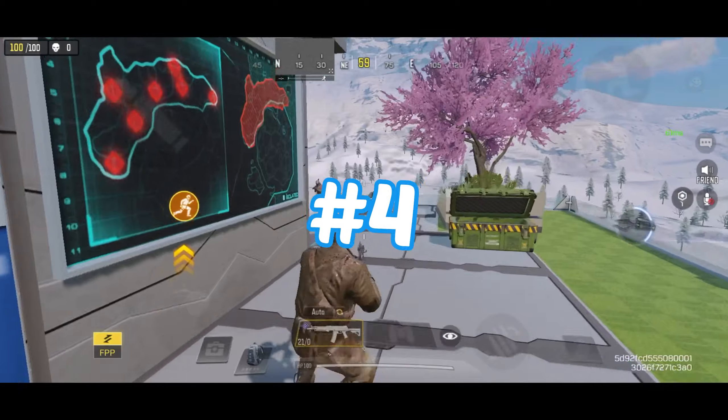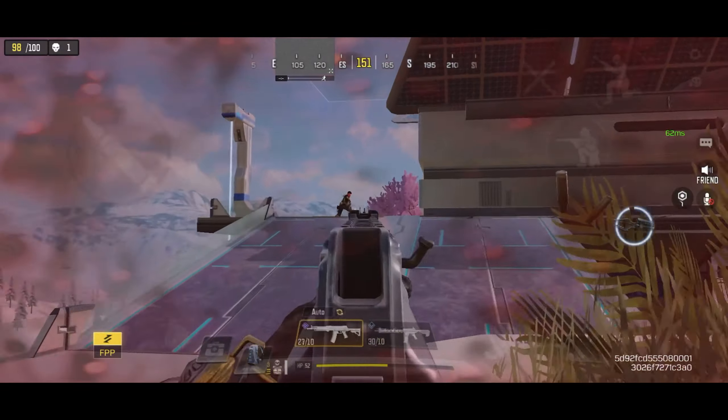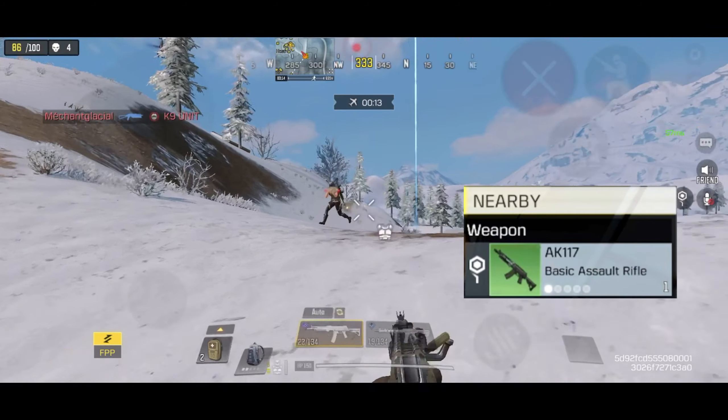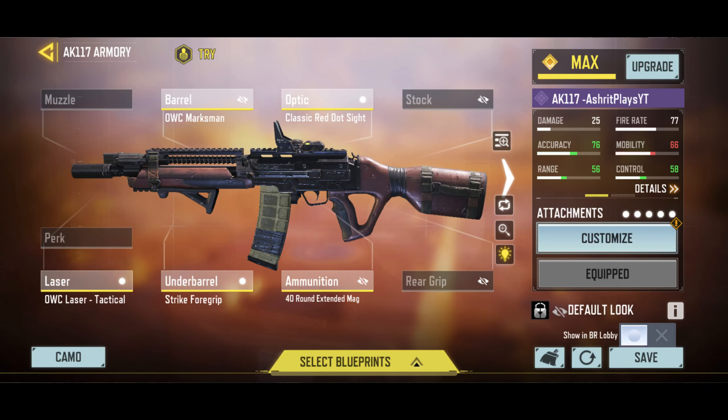In the number 4 spot, we have the AK117. It has a great fire rate and great hip fire accuracy — it's a very good gun for close to medium range fights. I would recommend the Stabilizer mod if you are using the Uncommon variant, and the Extended mod if you are using the Epic variant. This is my recommended gunsmith build.